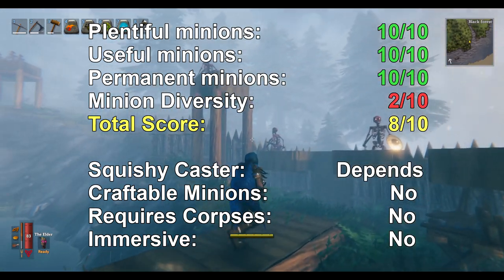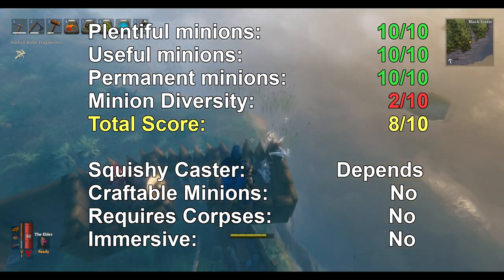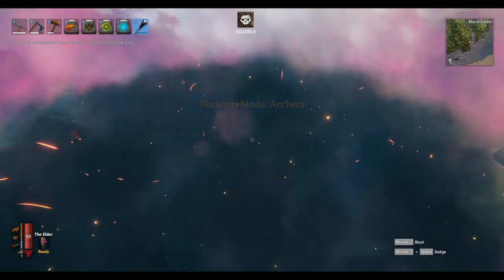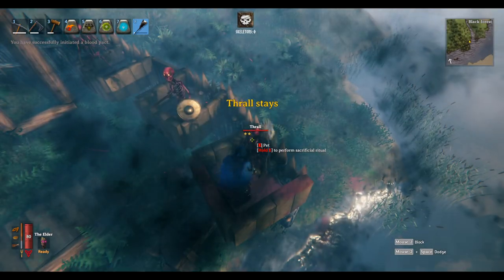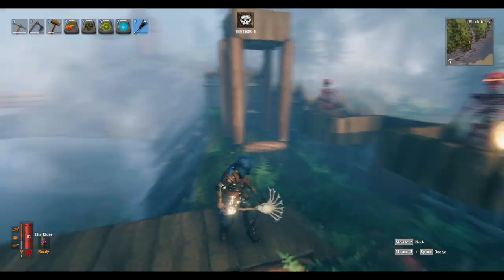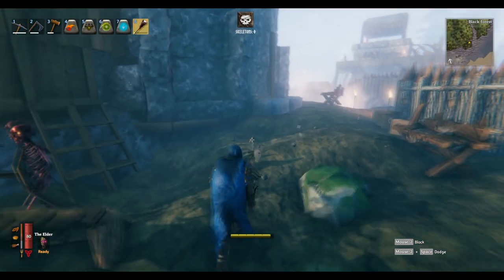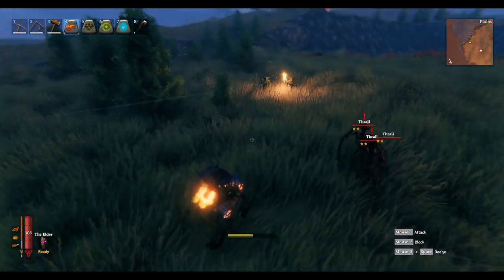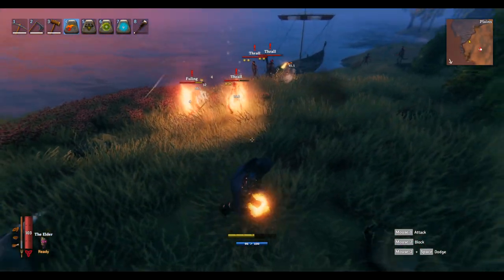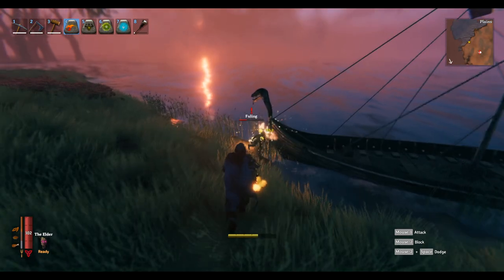I'm scoring Necromancy a solid 8 out of 10 for its minion mechanics. It scores highly in all areas, but falls down in minion diversity, due to the only minions being skeleton warriors and archers. The modder has more planned though, so hopefully more undead types will come. My main criticism of the mod is that it lacks progression. The skeletons are a late-game thing, and the requirements are expensive, requiring a tier 4 workbench. It'd be really cool if a low-level player could craft a newbie wand and get weaker minions, with these stronger ones reserved for later on.